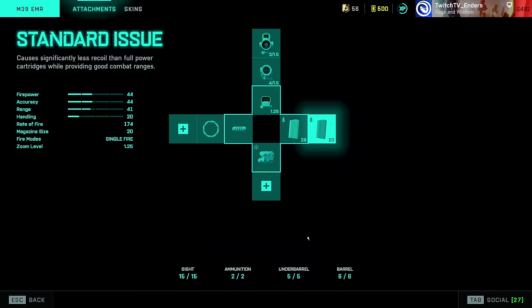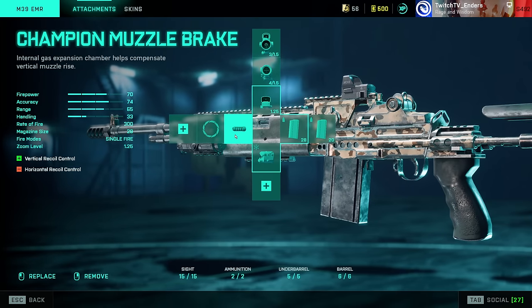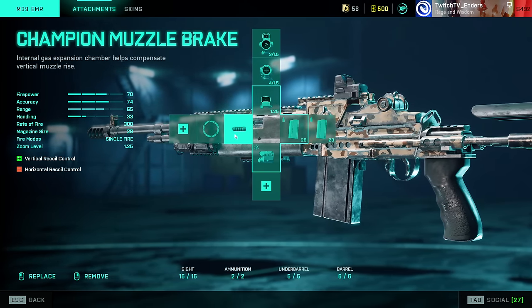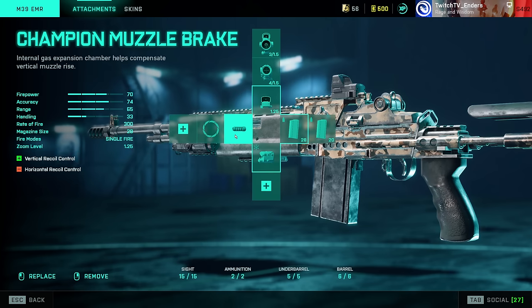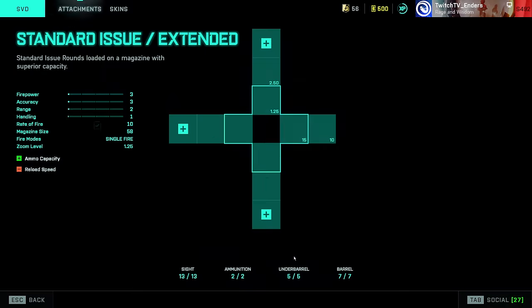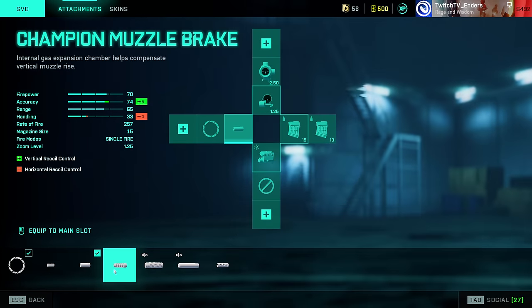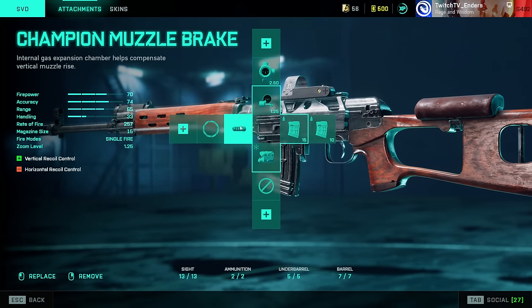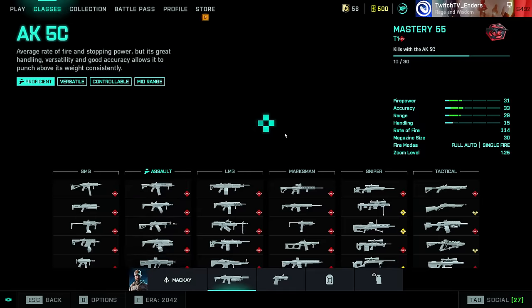M39 EMR: worth noting this weapon saw pretty substantial visual recoil reductions, so it might be worth using again — and it is still absolutely insane. Champion Muzzle Brake, laser sight, Standard Issue Extended. Same goes for the SVD: Champion Muzzle Brake, laser sight, Standard Issue Extended.